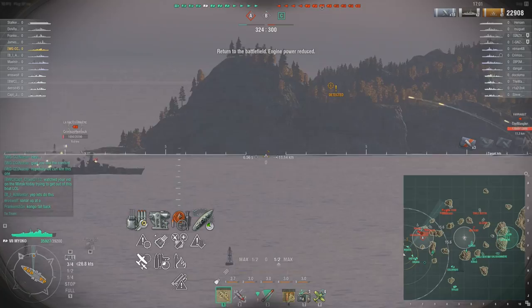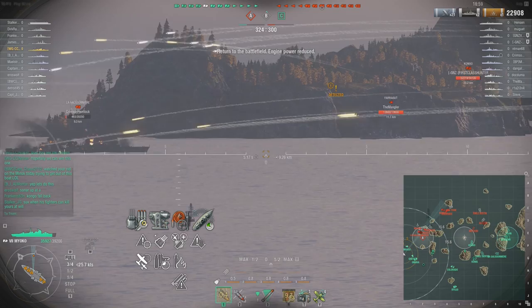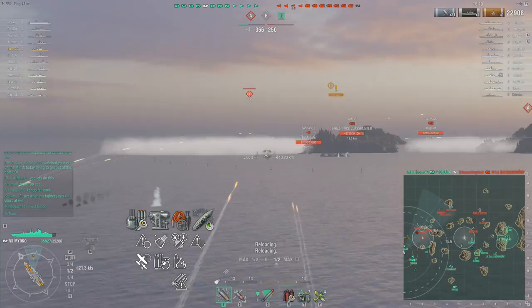Sound familiar? The Japanese cruisers maintain this particular archetype for the rest of the way, and that's not a bad thing — it is a super solid line to go down. Destroyers will hate you, battleships will hate you, and some cruisers will hate you. Aircraft carriers, however, they will laugh at you, so keep that in mind.